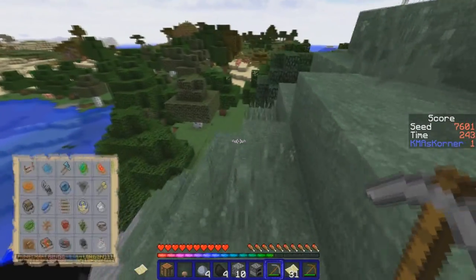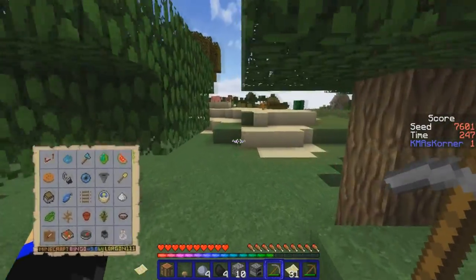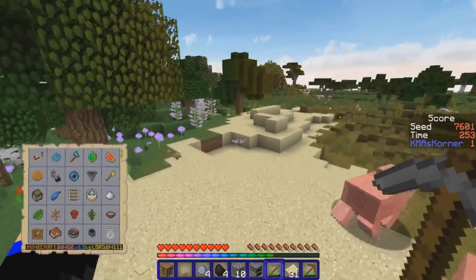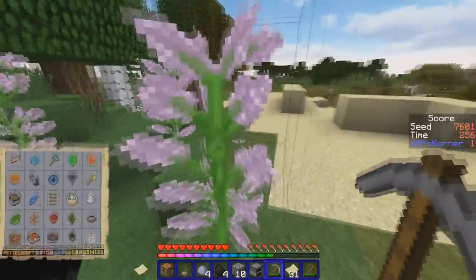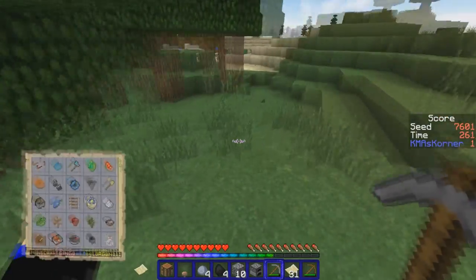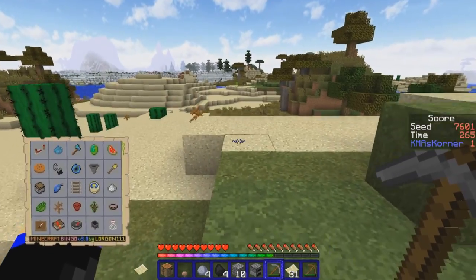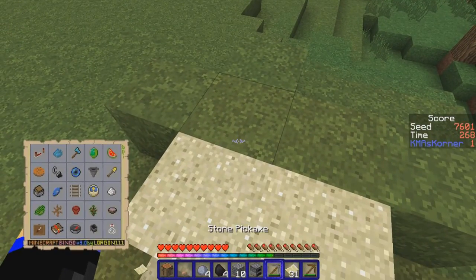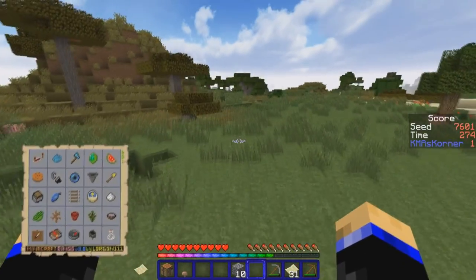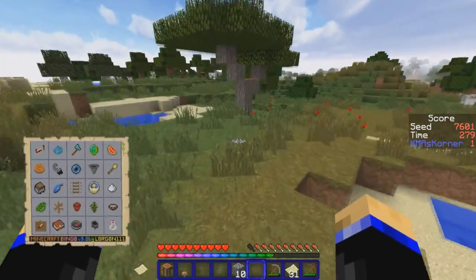I'm slowly working my way over to the desert. Alright, did not take fall damage there — lucky lucky! Now we're in... there's gotta be a red mushroom around here. We're getting to the point where I need to start crafting or at least cooking stuff. I'm going to throw this furnace right up on top here so I can see it from a distance.